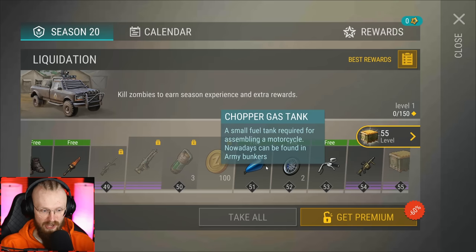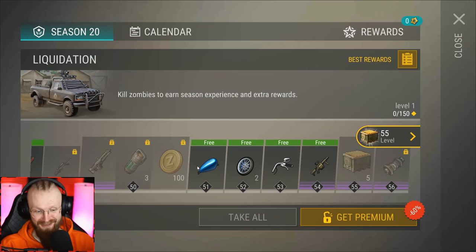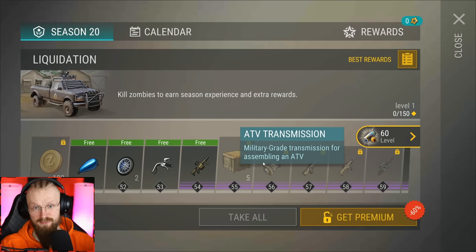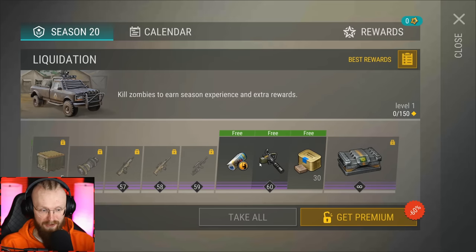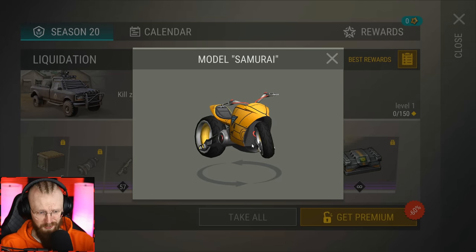Check this out - if I'm not mistaken, you can get Chopper parts here. So if you still don't have your Chopper Gas Tank, you can get it on level 51, and on level 56 you can get your ATV transmission, but for that you have to have a Premium Pass, sadly. And at the very end we have one more skin.